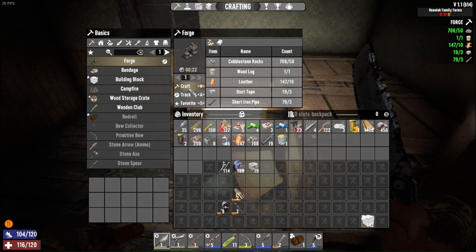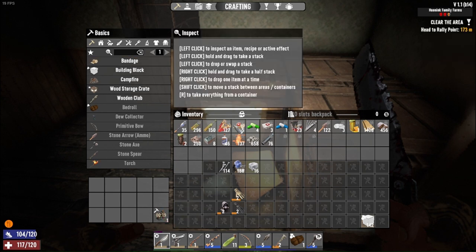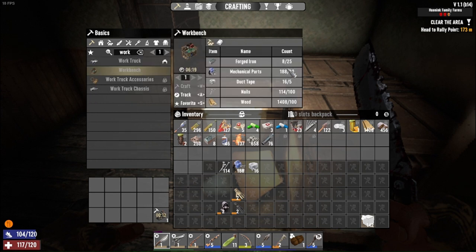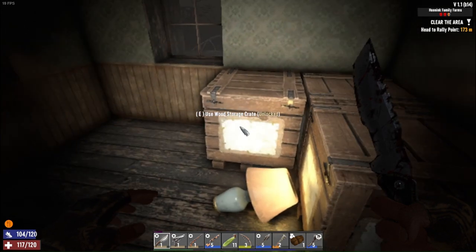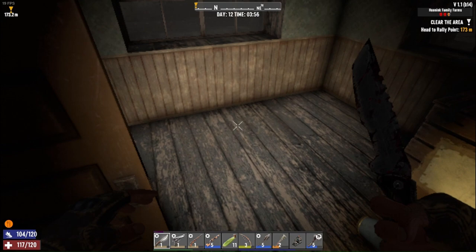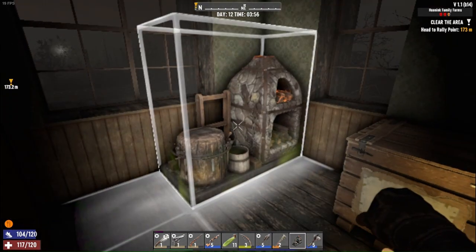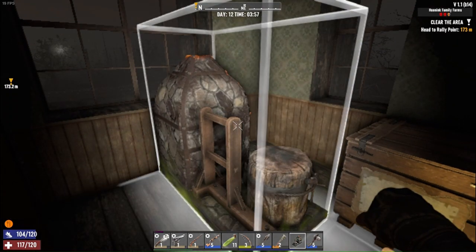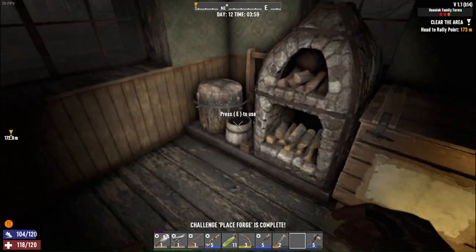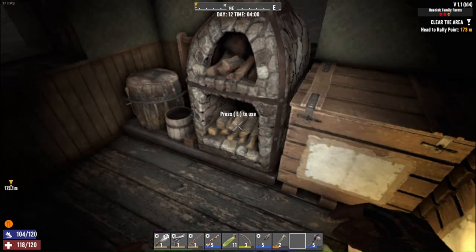Alright guys, I'm getting the forge started — it'll be 20 seconds. The forge will be done and then I should be able to get the workbench. I'll have to get some more forged iron but the rest I have. There it is baby! Let's get the forged iron going — the first one will go like that. Yes! Now I need the anvil and stuff — the goodies. I just moved in, gotta get used to my storage.